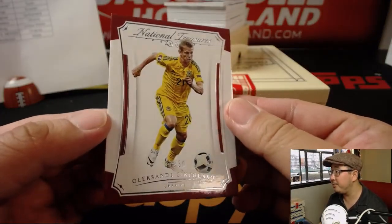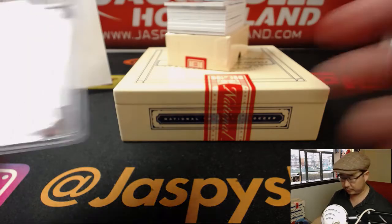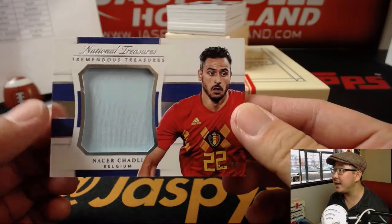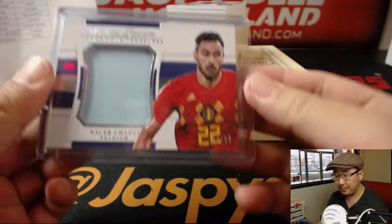We've got Zichenko, 17 out of 50 — Oleksandr Zichenko for Ukraine. That goes to John Mortelaro. The relic is Nasser Chadli for Belgium, 52 out of 99, Tremendous Treasures. One of the favorites to win the whole thing — they look good. They play tomorrow too; they play Tunisia at 5 a.m. Pacific. Jason L. with the Belgians.